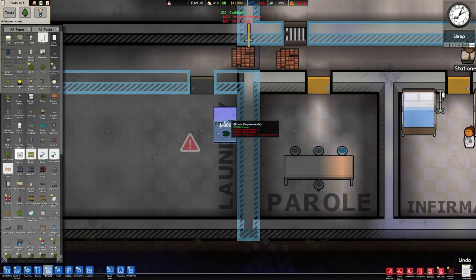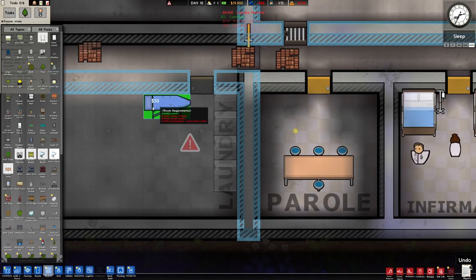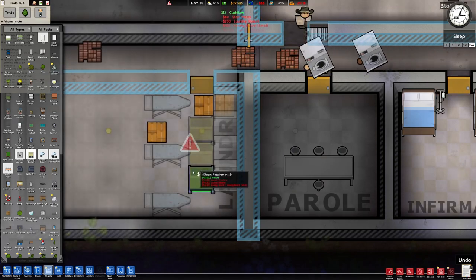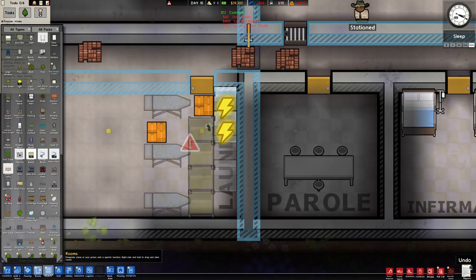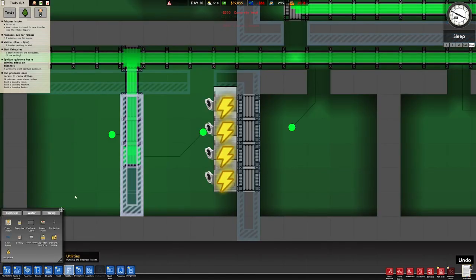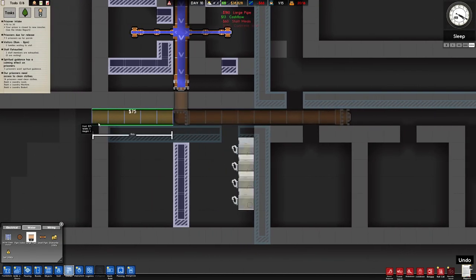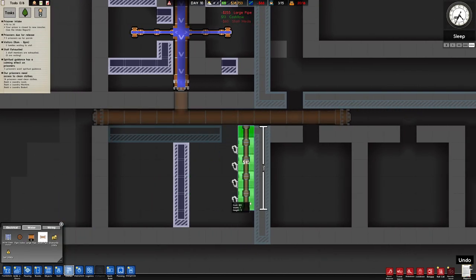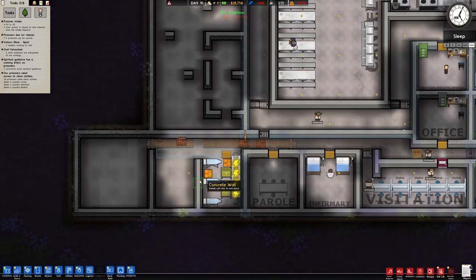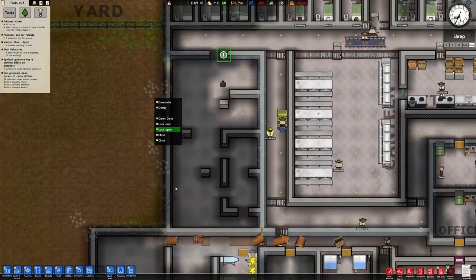Laundry machine — we'll do four. Three. Is that better for you guys? We do need some water pipes though. Save that just in case we need additional. Now that the wall is in place we can actually open that up. And we did want to build a church for these guys.